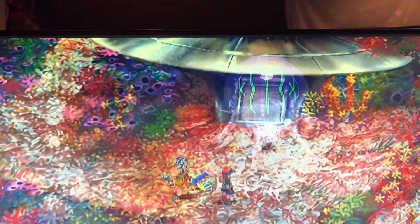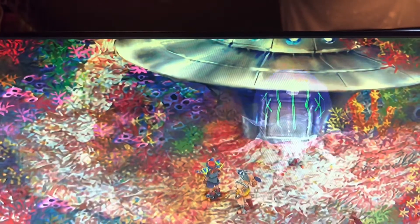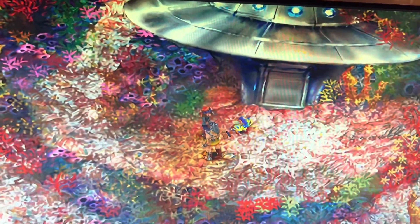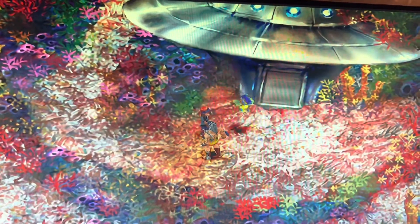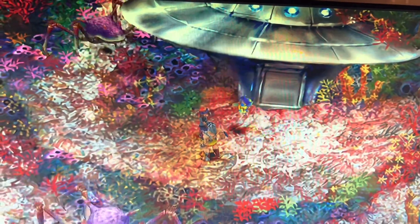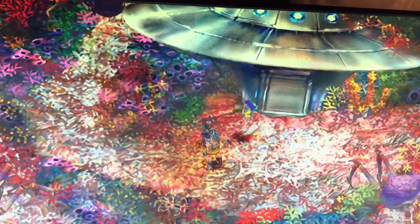So once you get to the bottom near the UFO, you're gonna see this jellyfish thing guarding it. You're just gonna use red elements on it and some healing. That was a very easy battle — I just used Salamander and it annihilated him. The boss doesn't use elemental spells really, so if you just keep using red and use summons, you'll defeat him in no time.